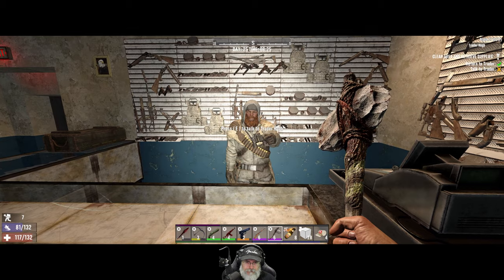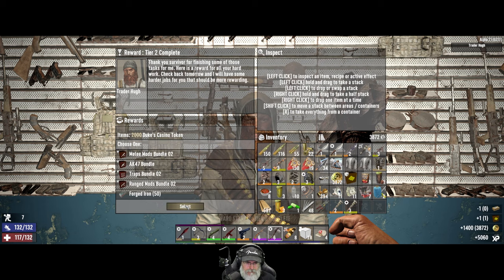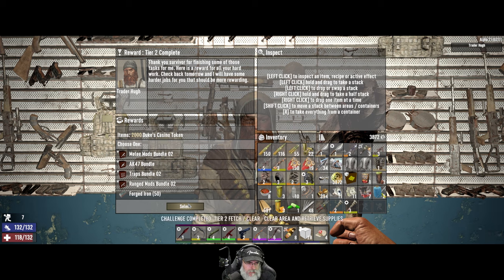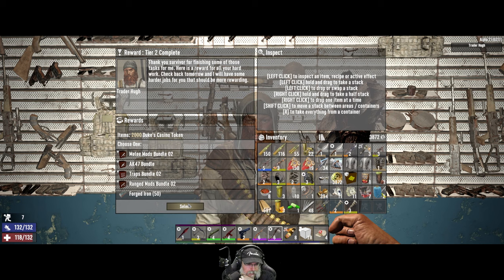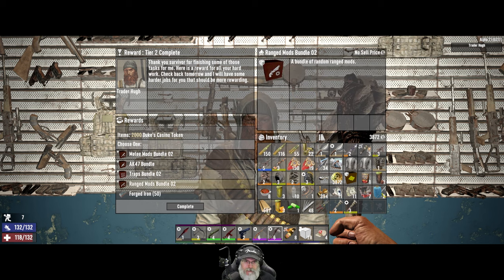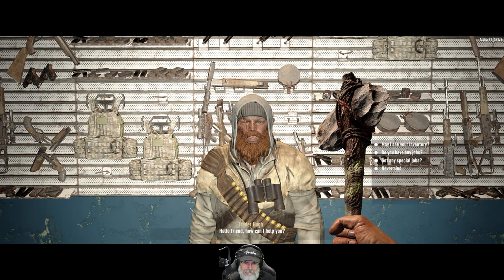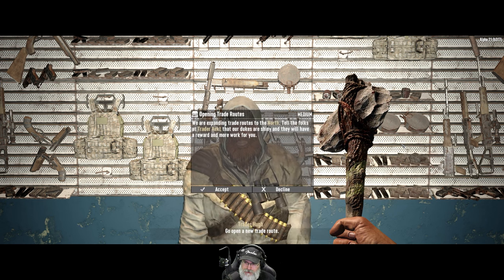Hi Hugh! Looking for something? You must think you're pretty hot stuff — maybe a little bit. So he'll honor our agreement. I think we'll go with the crafting skill magazine bundle. We are finished with tier two with Hugh — melee mods, traps mods, ranged mods. I wonder what we might get out of ranged mods because we've got a pretty decent AK already. Let's try ranged mods — why does it have a shotgun on it though? That should be a bow.